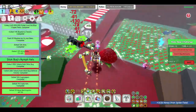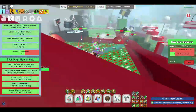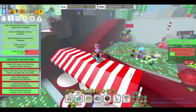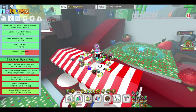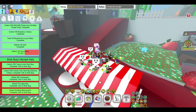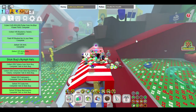Yes! Stick Bug's Nymph Hats is ready for Stick Bug. This quest has taken so much time. I'm gonna quit this RBC because I never get past round 15 anyway, and I'm not gonna try this time — I finished the Stick Bug quest, that's what matters. I'm probably gonna get a crappy amulet. Yeah, that's not good at all, but Stick Bug's quest is complete. Taking a screenshot of that.